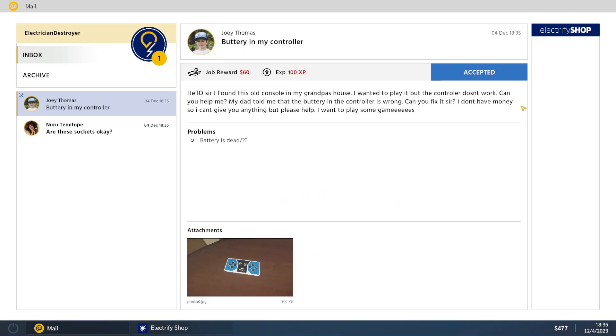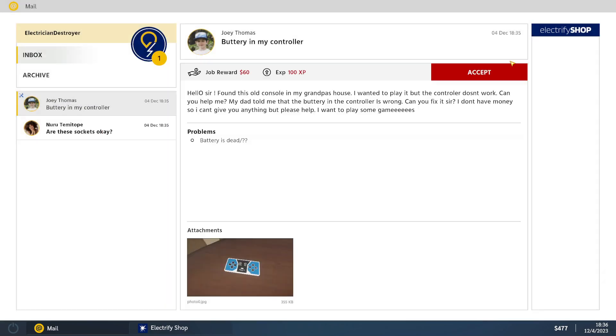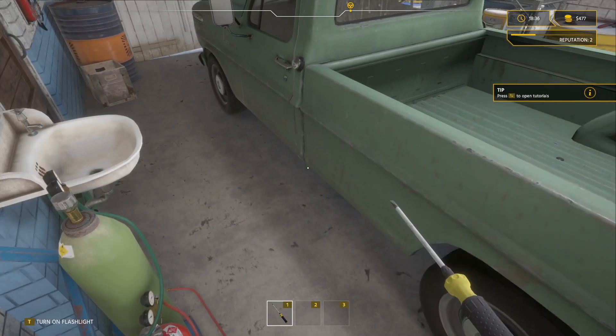Let's go ahead and accept this job for Joey Thomas. What tools do we think we're gonna need? I think we're gonna need a screwdriver. How do I get out of here? We have a screwdriver, so let's go ahead and see if we go to our truck.